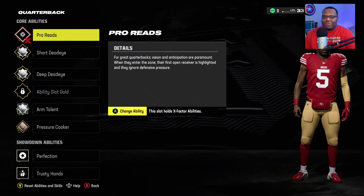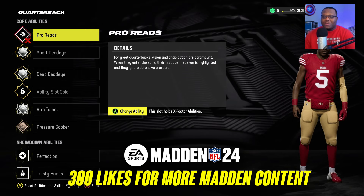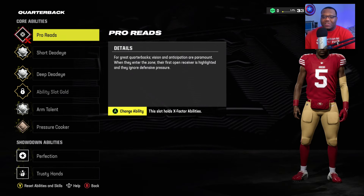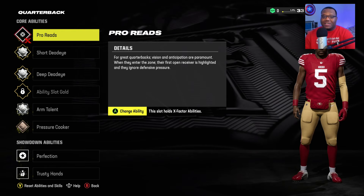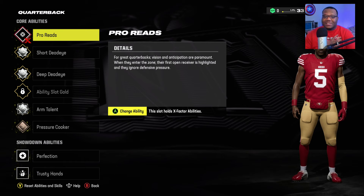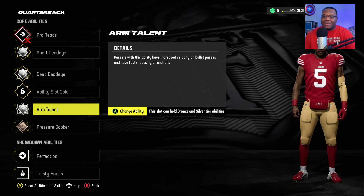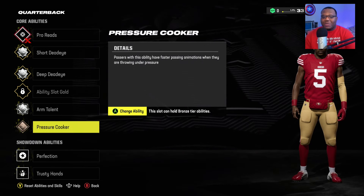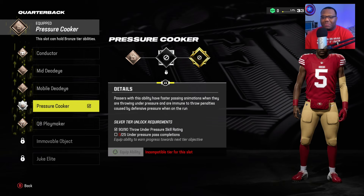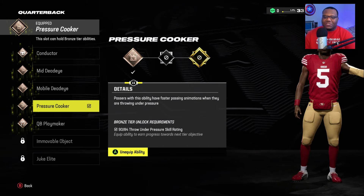Just to give you a quick look at the core abilities: we're running pro reads as our X-factor ability. If you don't know what that is, the first open receiver is highlighted and they ignore defensive pressure — really good for our play style. We got short dead eye silver, deep dead eye silver, arm talent silver — excited to get that to gold — and pressure cooker. We'll make sure to get pressure cooker to silver eventually.